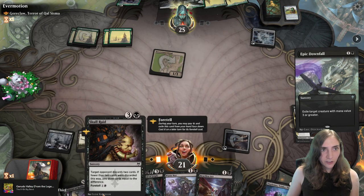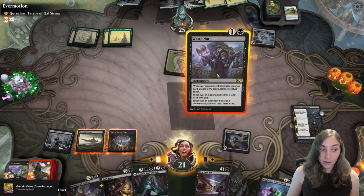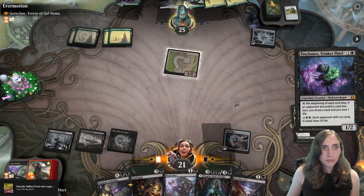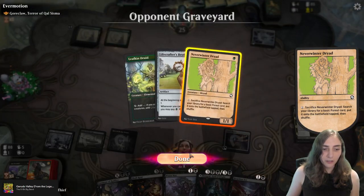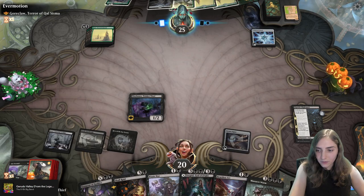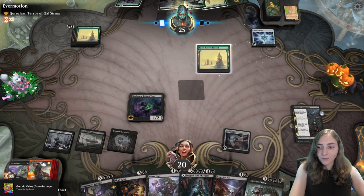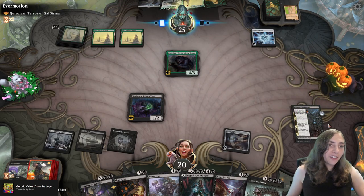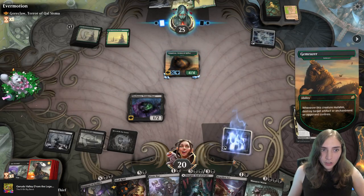I'm gonna choose between prepping the Skull Raid, which probably won't be very useful, and getting this Waste Knot down, which will probably be pretty useful. Actually, I'm gonna play Tiny Bones — he lets me draw! I like drawing a card because we did make them discard the Lifecrafter's Bestiary there. Goreclaw is here — she's gonna super-discount this Galta. They're gonna destroy my Cygnet.